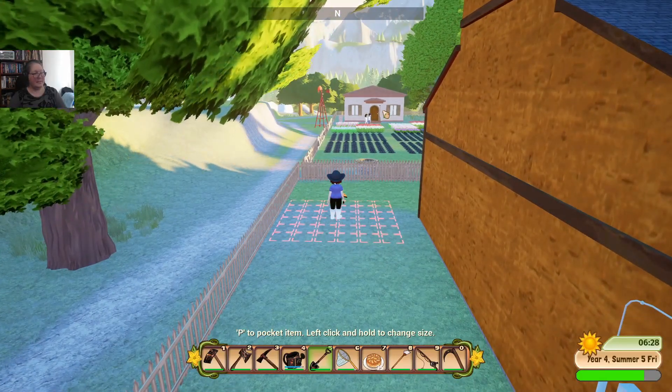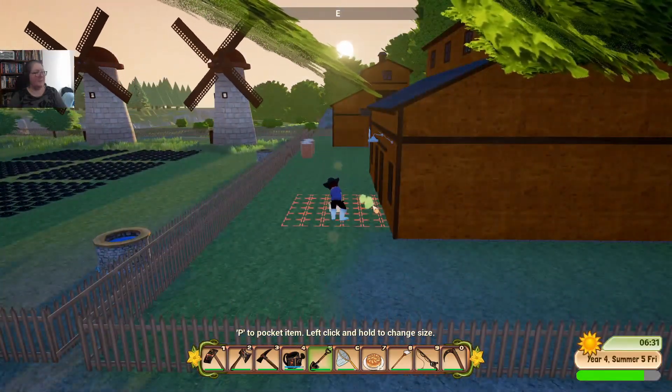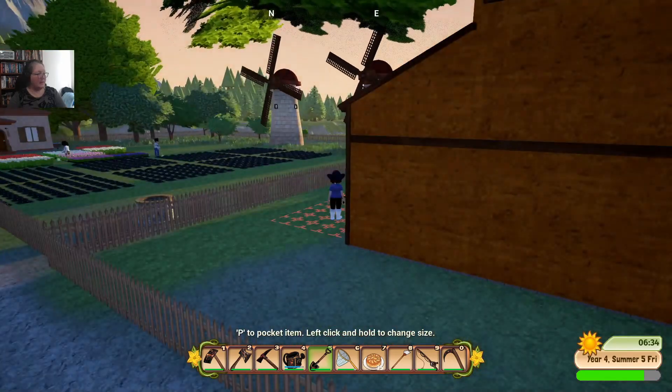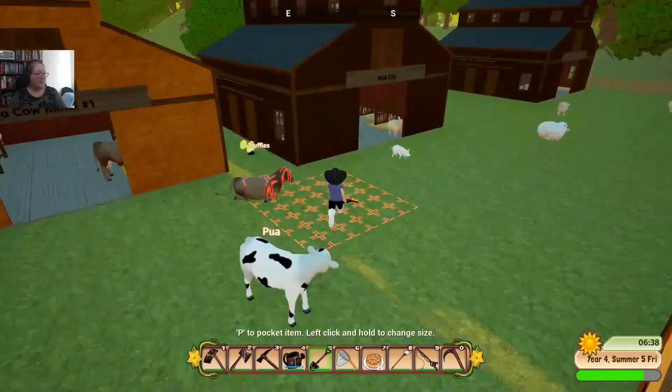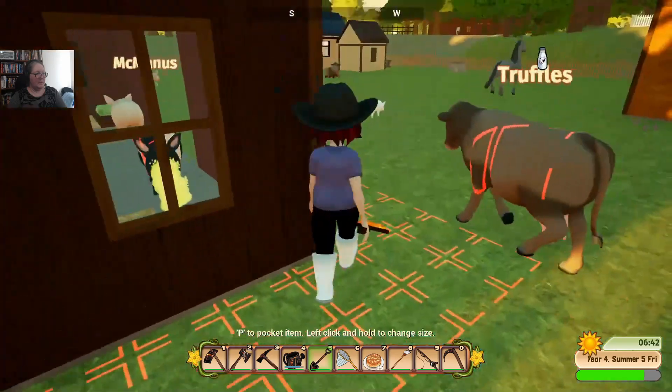Look — there's the brothers, heading into the garden plot for work. Nicholas and Sebastian. Someone ought to make them a really good watering can. That would be nice.